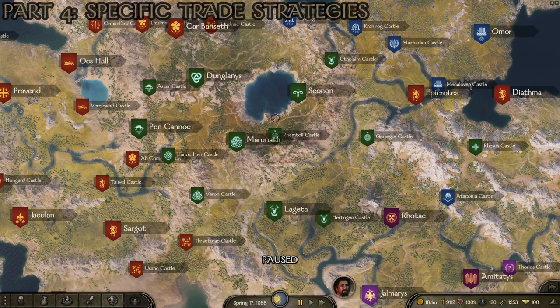Moving east to the Batanian region: manufactured products are expensive there because they lack manufacturing sectors and their economy is quite weak. They have low prices for grains, sheep, hogs, hardwood, iron, and other natural resources. Selling finished goods in Batania gives you the highest profit margin. But their raw resources are also quite cheap — buy grain, sheep, hogs, hardwood, and iron for very cheap in Batania, then sell them elsewhere for profit, or take those raw resources, manufacture them, and sell the finished goods back in Batania for profit.